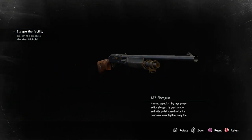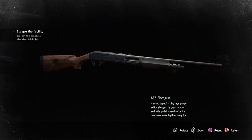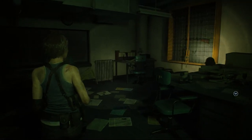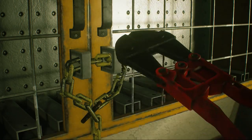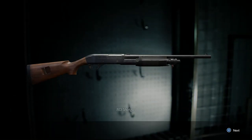Four-round capacity, 12-gauge pump-action shotgun. Its great control and wide pellet spread make it a must-have when fighting many foes. The first location of the shotgun is in the subway office in one room, behind a metal grate that you must use bolt cutters to obtain. And there's the M3 shotgun.